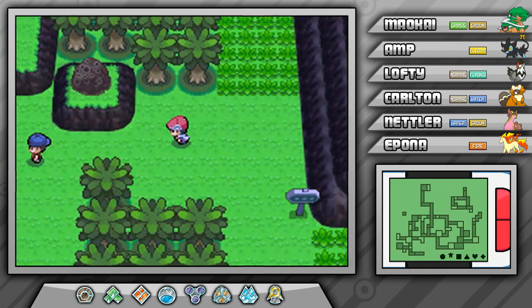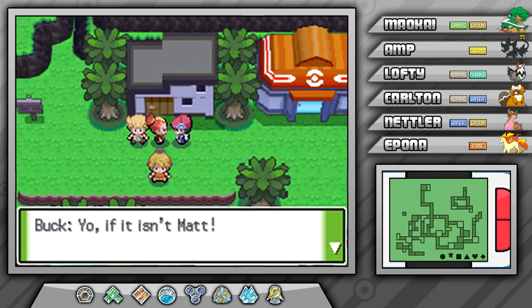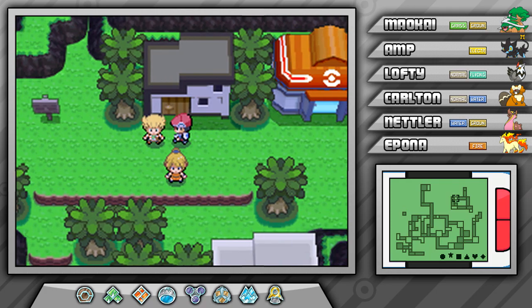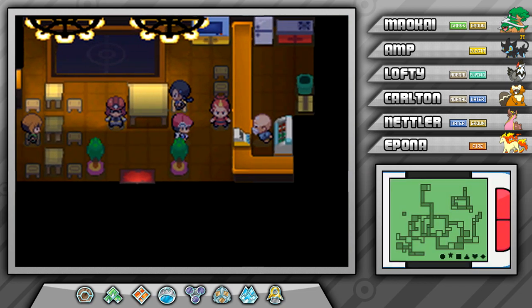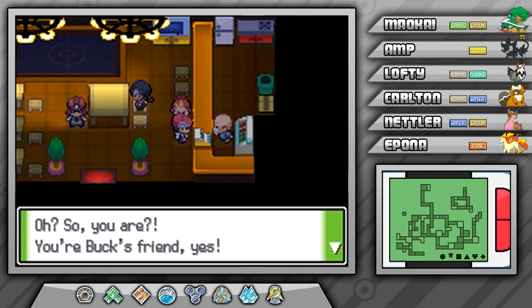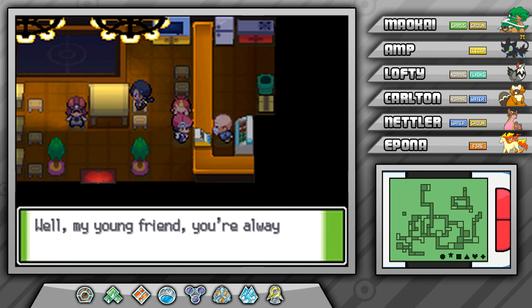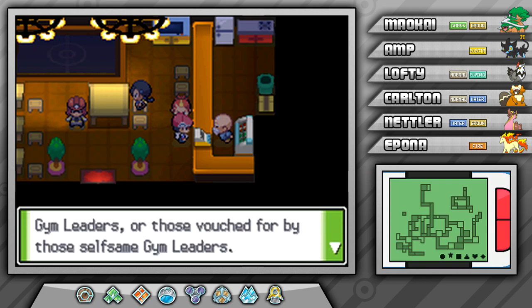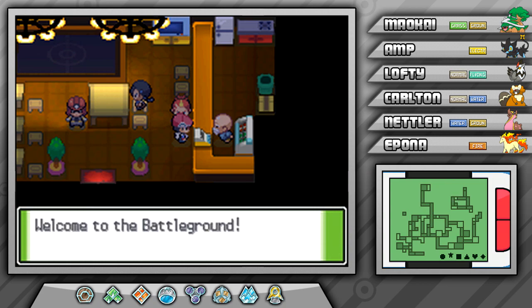We've finally made it to the Survival Area. Let's talk to good old Buck. He tells us his place is open only to the toughest trainers and that we're supposed to be introduced by a gym leader, but we're special. The club owner mentions he's heard about us from both Buck and Wake, and welcomes us to the Battleground — a private club for only Sinnoh's gym leaders or those vouched for by them. It's a place where the best seek to better themselves.